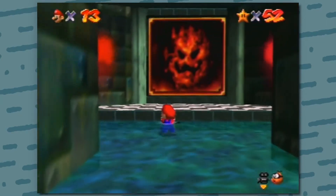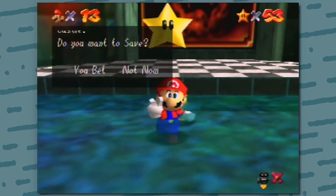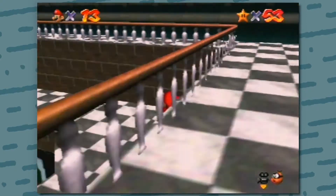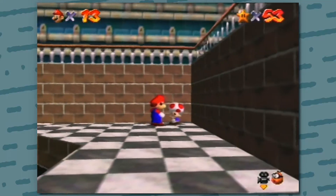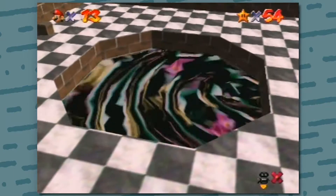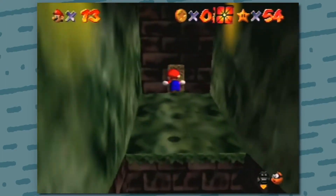Pick up the star and then make your way to the right. Do a dive and a jump dive to make your way towards the doorway. Once you hop down, go to the right and talk to Toad. She should be able to give you another star. Pick it up and then do a side kick into the level. Once you drop down, press C down and C right to get the correct angle and then perform three long jumps to the door.